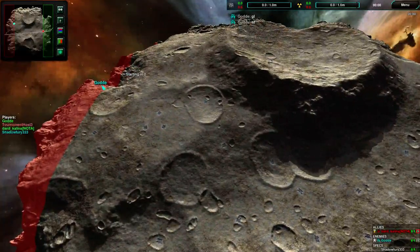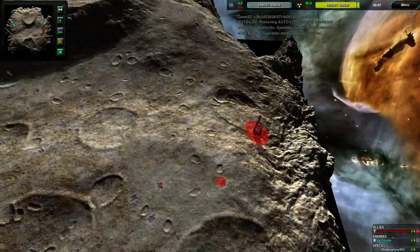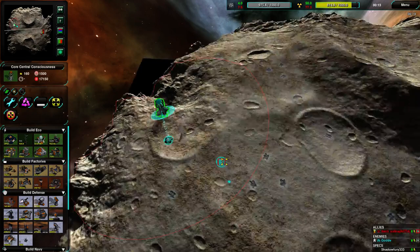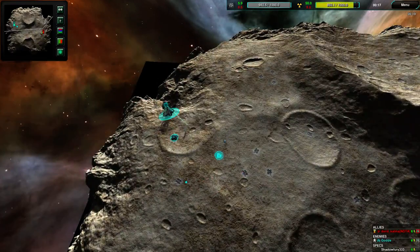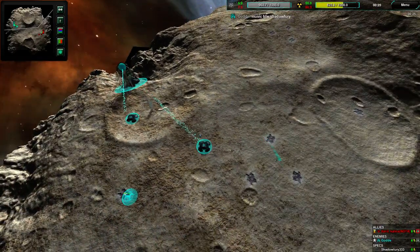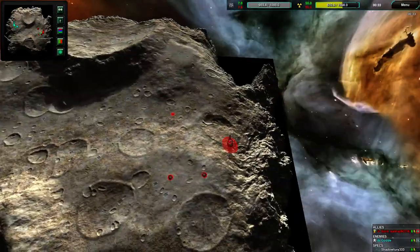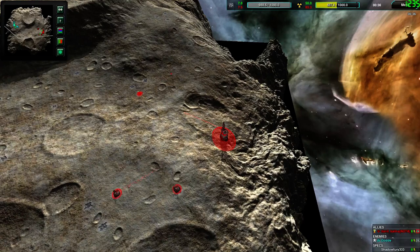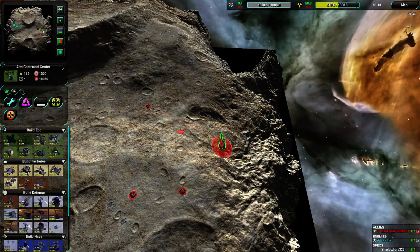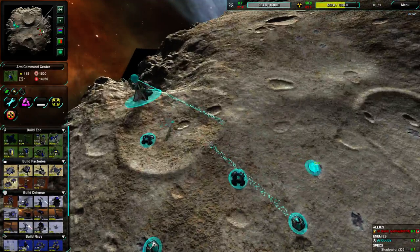Now the game is starting up. Gode is Cyan in the northwest, Daniil is Red in the east side of the map. Both players are setting themselves up. This is game one of the finals for the NADA tournament. People expected it to be Pepe Amper versus Gode, but Pepe Amper ended up vanishing at the last minute, so Daniil Kalina ends up fighting Gode.